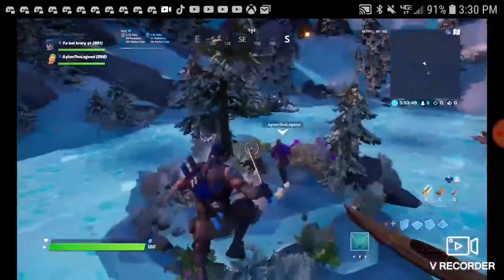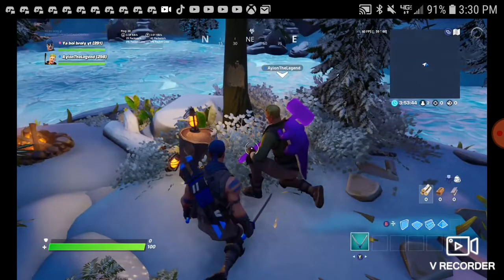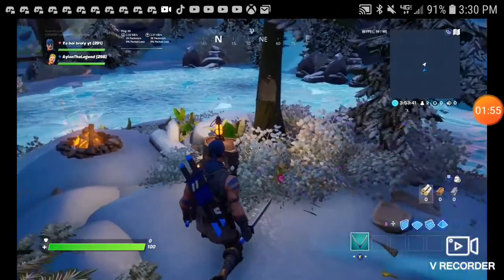By the way, this is my friend Aion — he's on a default skin right now for some reason. There's a button right here on screen, and the thing is loading. Great job, Xbox app. You can see the 'interact' prompt — you press that.